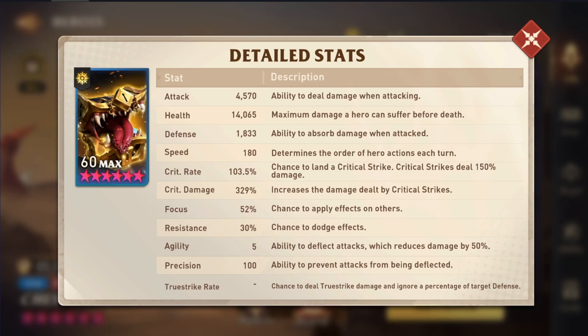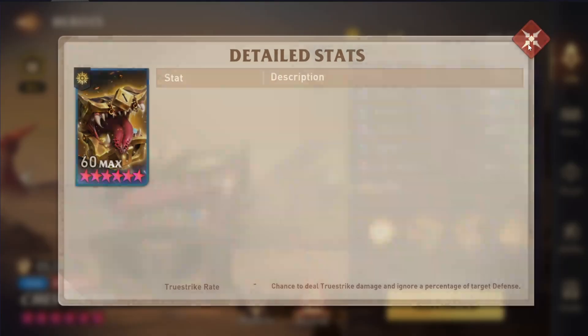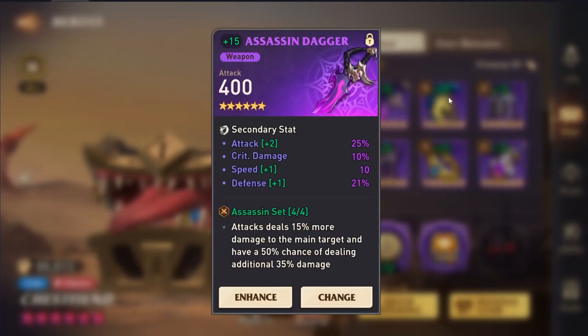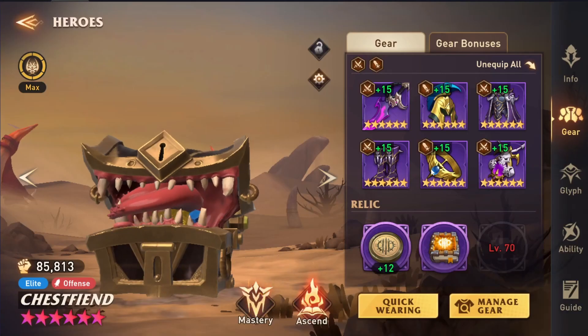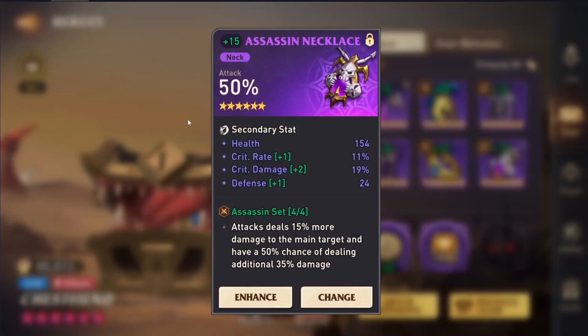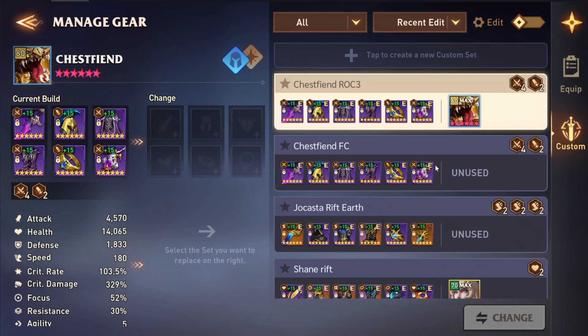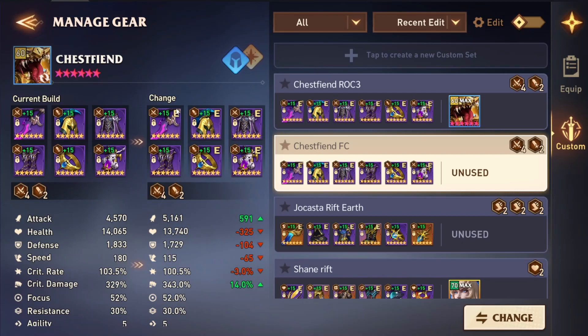The stats on this first build — he has 180 speed. This is to deal with the threshold for Rift of Chaos. For stage three, you need 176 speed at least. That's why I have the speed in there, because I'm going to show you an Earth Titan team. He's got 4,500 attack and 329 crit damage, and he does have 52% focus. I think you need 50% in order to land his debuffs, at least for stage three. You definitely want that because the Earth Titan deals less damage with more debuffs on him. I have him in Assassin and Warrior set with a crit damage relic. Decent boots, solid ring, and okay necklace. That's the first build. If you wanted to use him in faction challenges, you'd switch out the speed boots for attack boots so he can do a lot more damage. But yeah, those are the two builds.